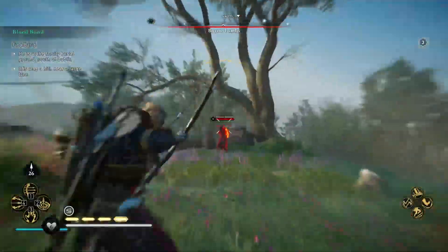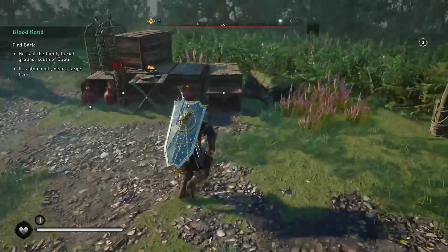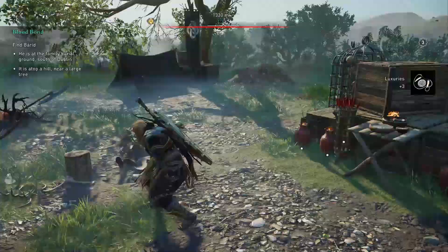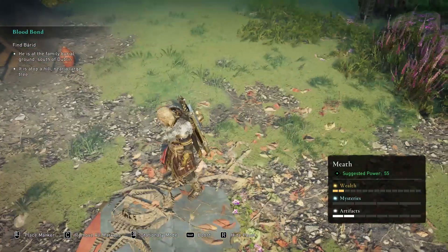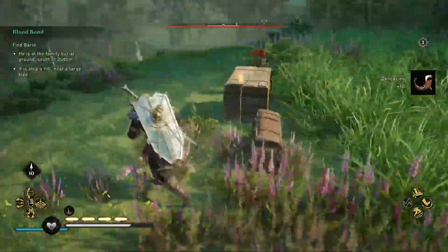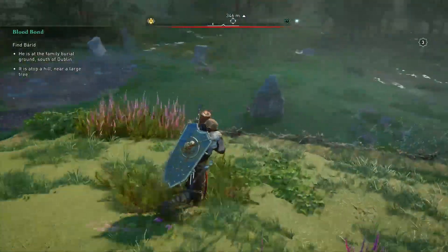First, get on top of the tomb where you will find several bandits to defeat. Once done, near the furniture in the center you will find a loot chest with some luxuries. Up here there is another chest hidden behind the grass that you can easily spot with the raven, which will provide you with 10 delicacies.